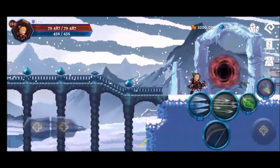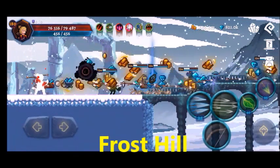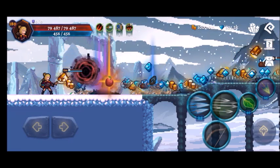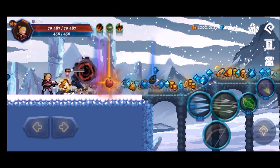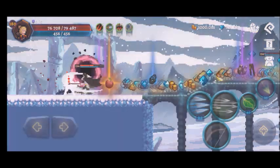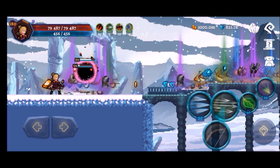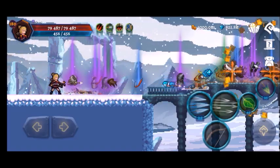The next area might actually surprise a lot of you and it is Frost Hill, which is level 135 to 150. I don't actually like the layout of the map — it's pretty long and split into sections. Once you reach a certain point the camera cuts off and you can't go back. Enemies spawn continuously and you can only advance when you kill all of them, then the camera splits off again and the cycle continues.